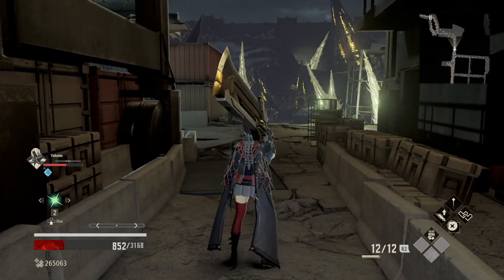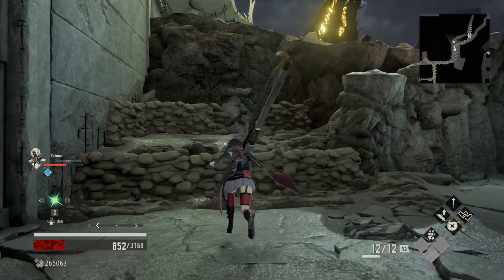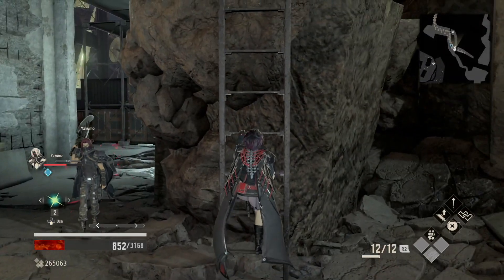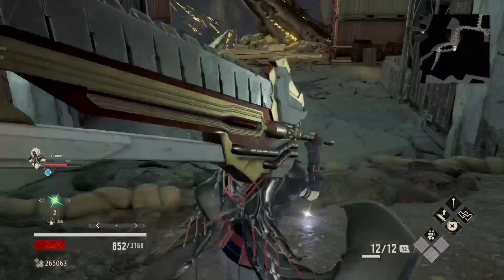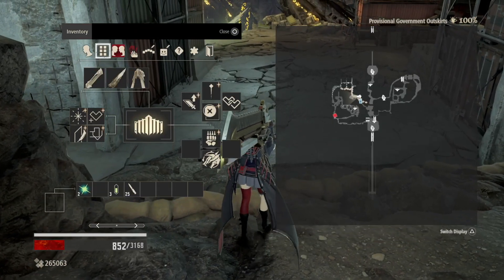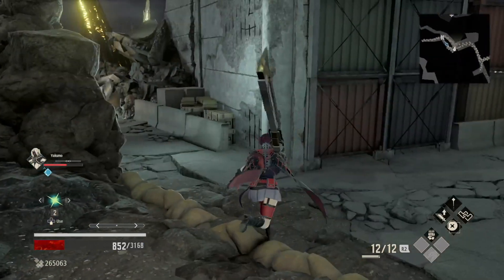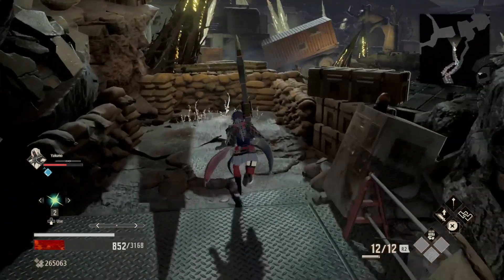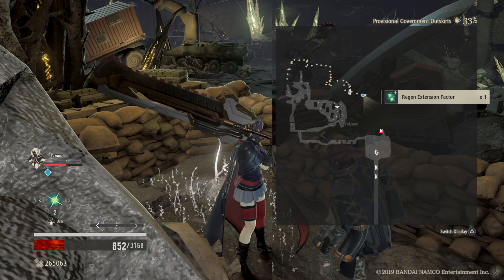As soon as you pick that up, head straight. There's gonna be a bunch of enemies — beat all of them. Take a left here and you can see the shiny item; there's supposed to be a vestige. Go up this ladder and collect the vestige — there are two or three items here. This is where we unlock the ES Vestige Part D. Once done, go down and to the left of the ladder we're gonna find the region extension factor. There's a knight here so be careful you don't die.